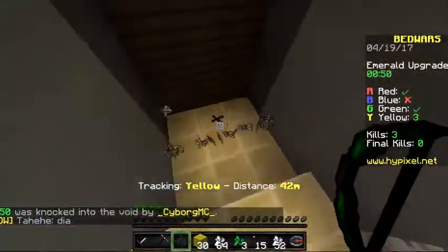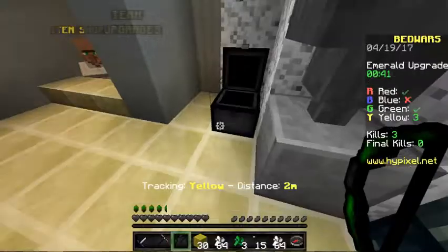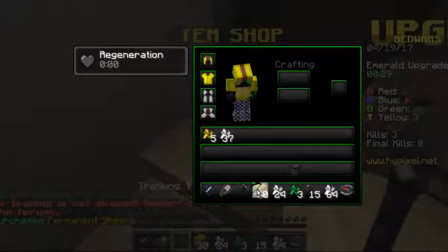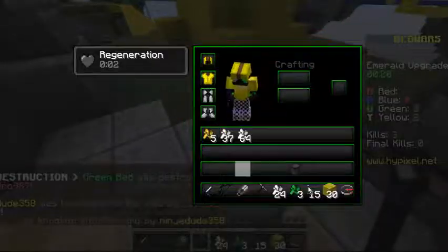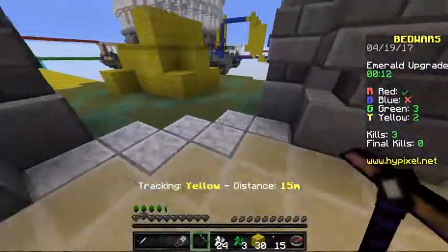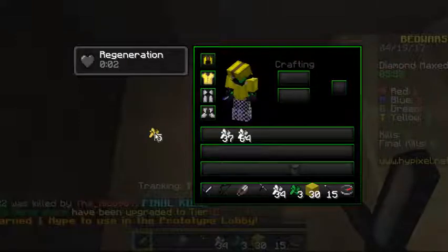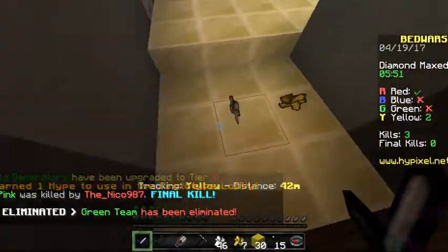I just found a stone sword with sharpness — we got sharpened swords, perfect! I'm gonna leave that stone sword there for my teammate. I'm gonna grab some shears just in case. I'm trying to make the best possible combination for PvP that I could get. I should probably save up for some iron leggings, some iron armor. Inventory keeps moving around like that.